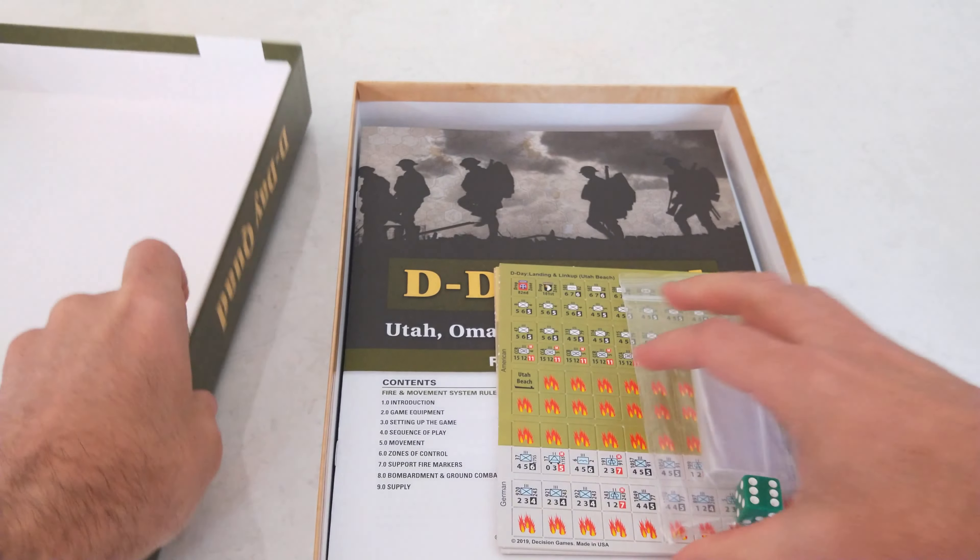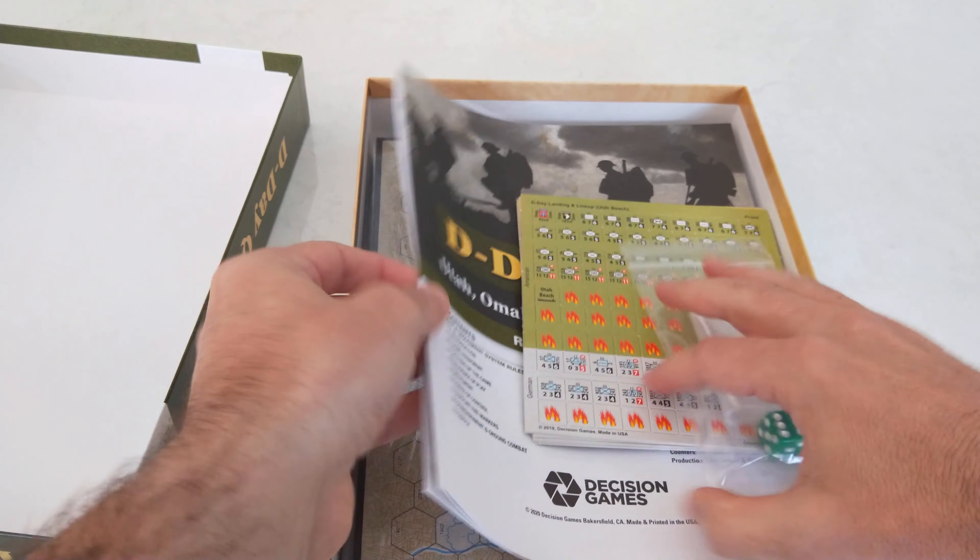Relatively lightweight. I'll show you the rules first because there's not a lot to that. You can see here it's basically a 15-page rulebook, but this includes all the campaign and scenario rules. You can play all the individual titles — Utah, Sword — individually. The main rules really just run to about eight pages, and it's very familiar rules for hex-and-counter gamers.